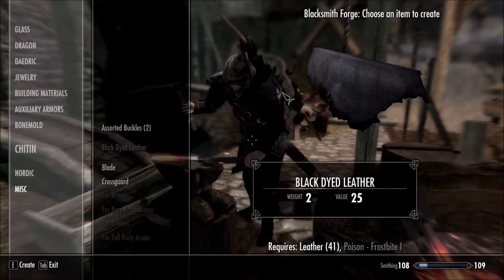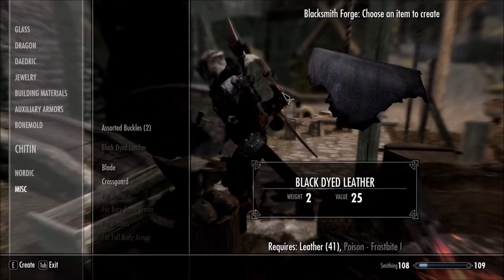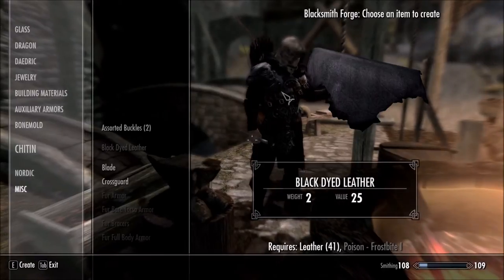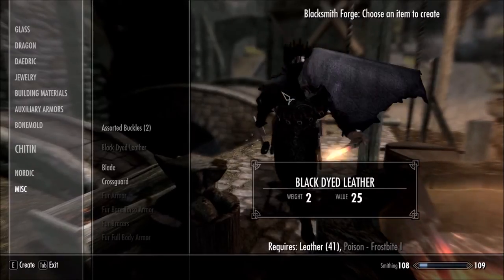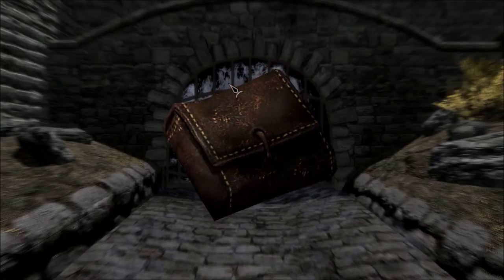This is how you make the black dyed leather — just frostbite poison and leather, that is all you need, and then you make the black ones. These items are all very cheap, you get them very early on, and there's no perk required to make them — only the items themselves.